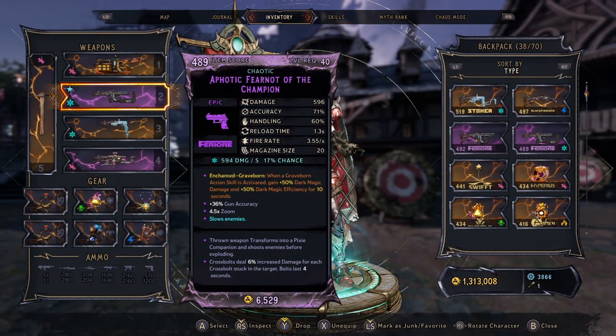Let's take a look at the gear. First up is the Fear Knot Pixie Pistol — this is going to be our main weapon that we have out pretty much all the time. Ideally you want to get the Greyborn enchant on it. However, you could also get an action skill active or an elemental damage — some kind of dark magic on spell cast works too. Just make sure you have a Fear Knot that has a Pixie. You can grab these from Chaos Chambers, vendors, wherever. Just keep your eyes peeled because it is a purple weapon.